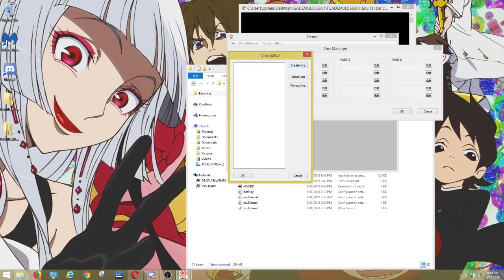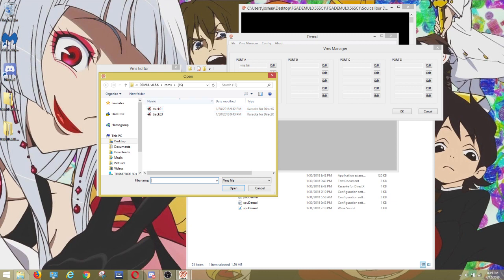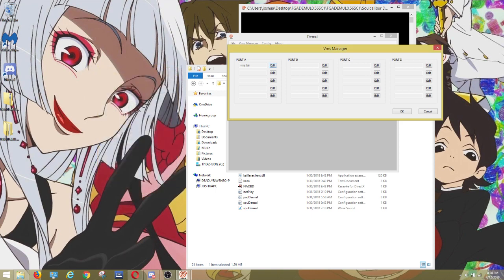Then go to the BSF VMS Manager. You should see something already in here called Port A. Select VMS and go all the way to MemSaves — make sure you pick VMS. You'll see a bunch of stuff load — this is good, this is the memory card.